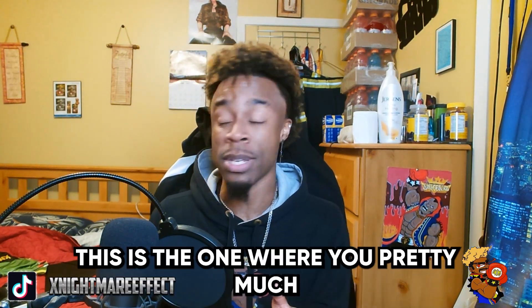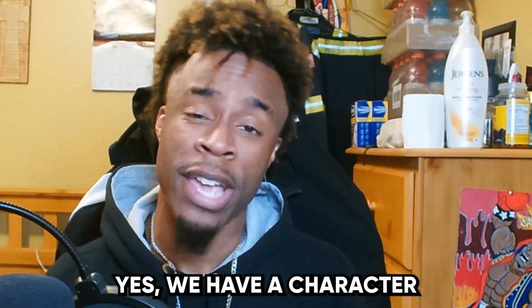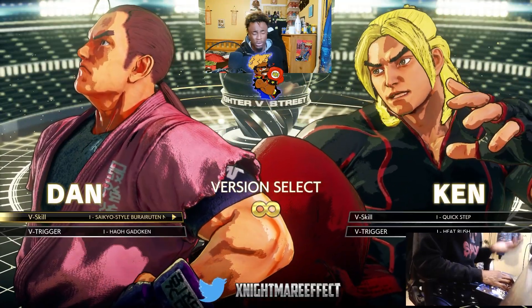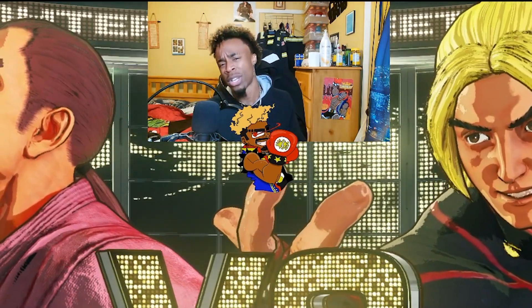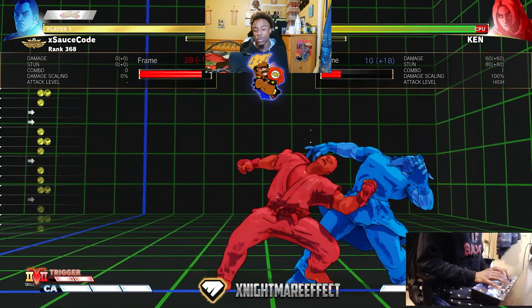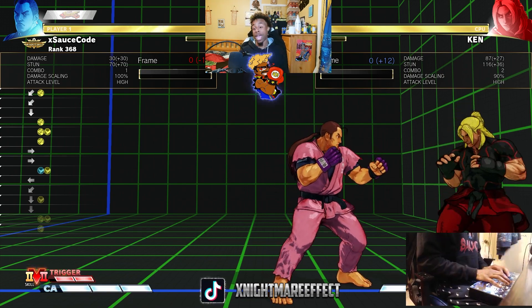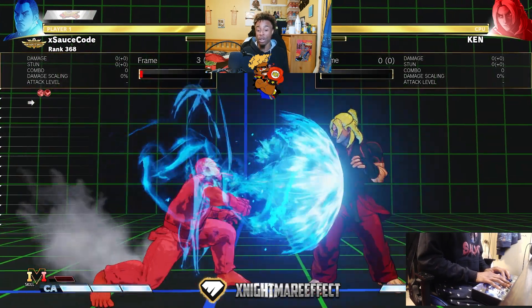Last but not least, there is the joke archetype — and this is an actual archetype. This is the one where you pretty much want to troll your opponent, play around with them, and just get them aggravated. We have a character by the name of Dan — he's a joke character, but in Street Fighter 5 he's actually a force to be reckoned with. He's able to joke around with you but also has a serious side. Imagine just getting trolled by this all day. He's actually able to cancel his animation into another button, which makes things pretty pressure heavy. You have a good one-bar V-trigger where he throws a slow-moving fireball.